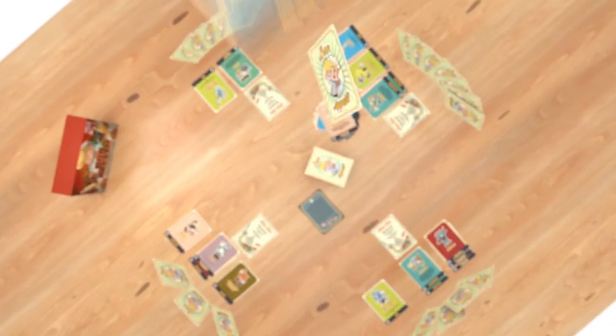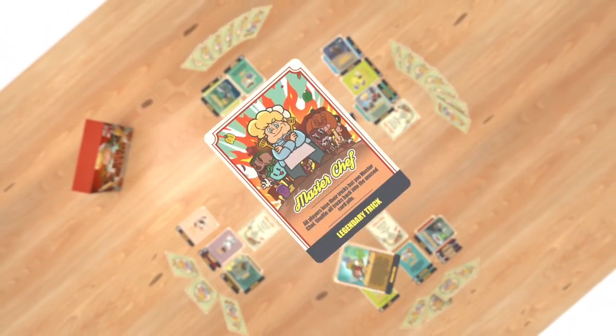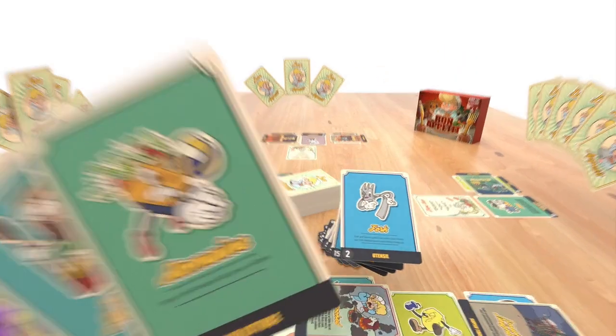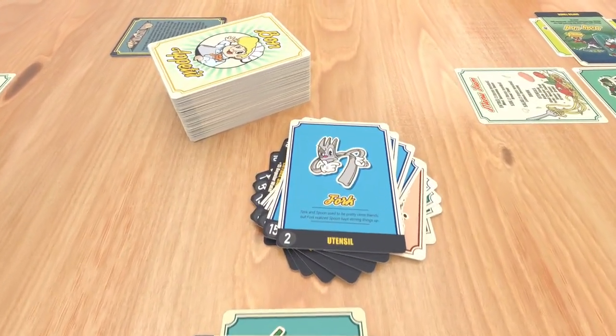Tricking is fun and ferocious. Play as many tricks on as many players as you like — commence the chaos! Trashing is when you discard the cards you don't want to keep. Make sure all discarded cards are placed face up in a separate pile.